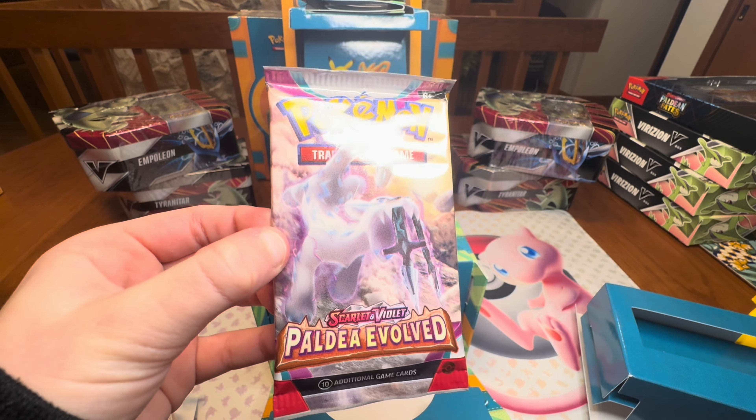Alright guys, last pack — Magic Booty Pard. Wimpod, Elekid, Tinkatuff, Tinkatink, Minior, Simipour, Zebstrika, Durant, like Evan. Simisear and a Brute Bonnet ancient card — very nice! Alright guys, here's the hits from that box: we got the Toadscool EX, the Garchomp EX very nice, and then that Miraidon EX. What a box, what a box!